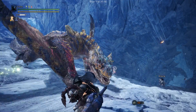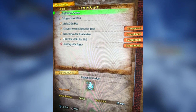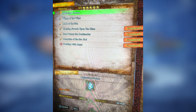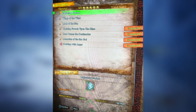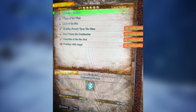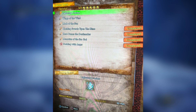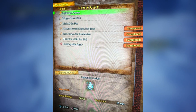But the other one — oh, the OTHER one. Ho ho ho ho ho. This is the Elder Dragon rank of hunts, and this is much more exciting. We have: Lightning Crashes, Wings of the Wind, Mark of the Sun, Clashing Swords Upon the Rime, Here Comes the Deathmaker, Memories of a Sea God, and Seething With Anger.